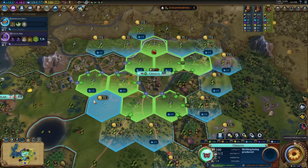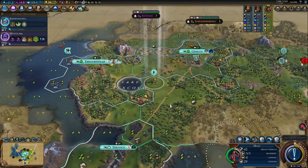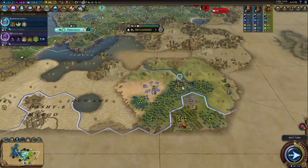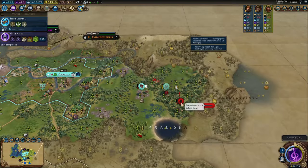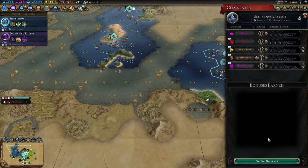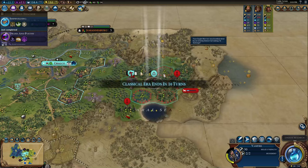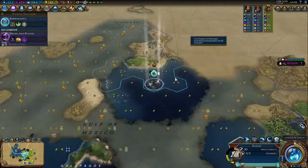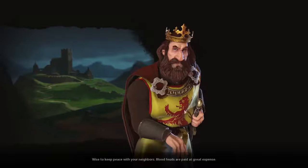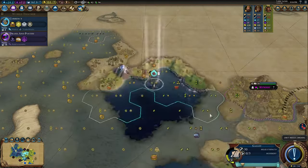With the Aztecs, I think the best victory condition is actually science. You get crazy early campuses with those builders being rushed in, really early production which is important for a science game, and you can reasonably get those early great scientists which are really important. War early to get builders as long as your warriors keep up, use those builders to spread out and develop all the way to space. Eight out of ten.